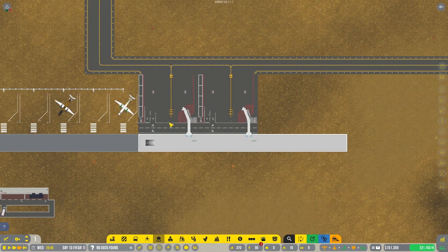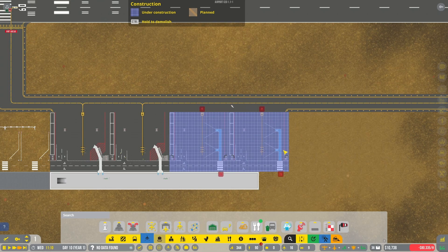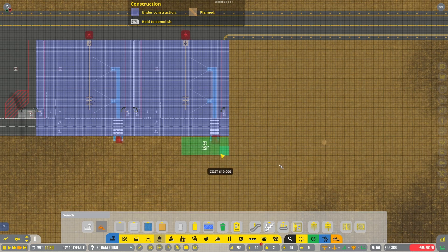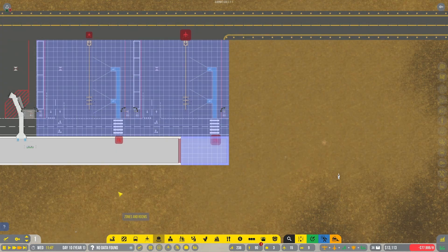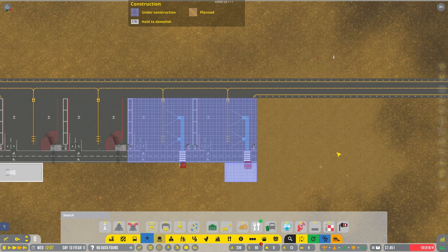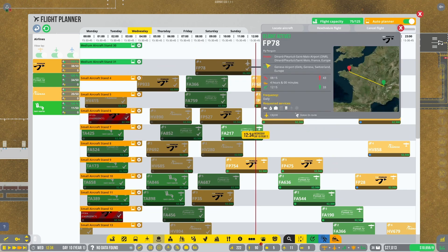There we go, we've got two medium stands in. Oh - that's gonna be a problem. Yeah we are kind of shortcutting the game, I will admit that. We will pop this up, we will pop this guy up. But we should be getting our first medium flights in - actually we just had one and I missed it!